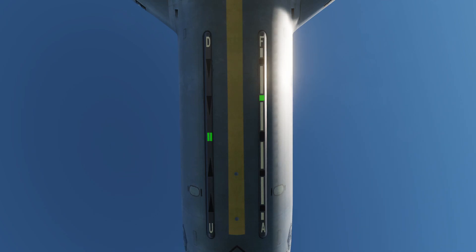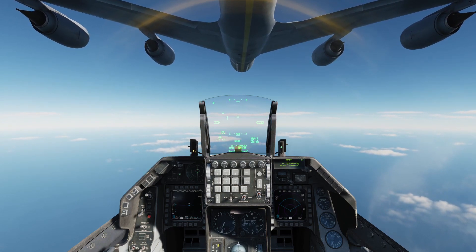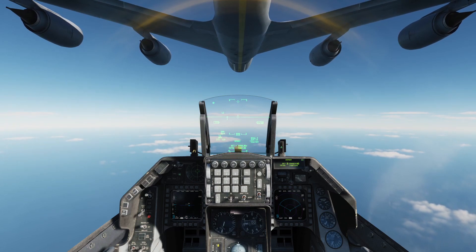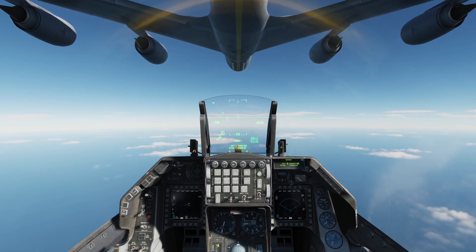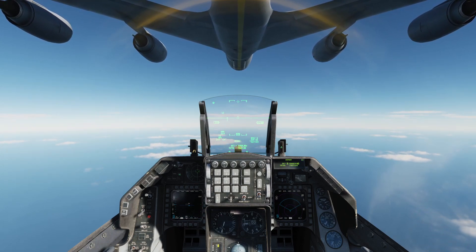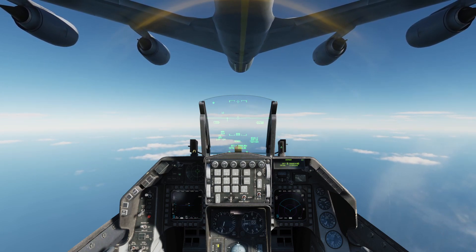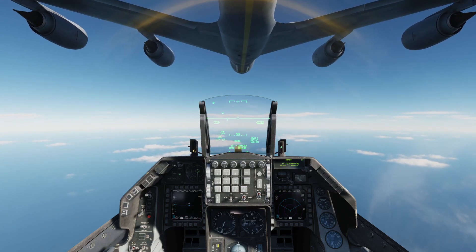The boomer will announce contact, and you are taking fuel when the connection is established. Don't look back at the boom — it's the boom operator's job to keep it connected. Just use the pilot director lights to guide you. Correct one axis at a time, and again, be gentle with small inputs. Don't be rough or you'll lose connection. Whenever you feel unsafe, throttle down and gently descend to avoid colliding with the tanker. Remember, safety first.